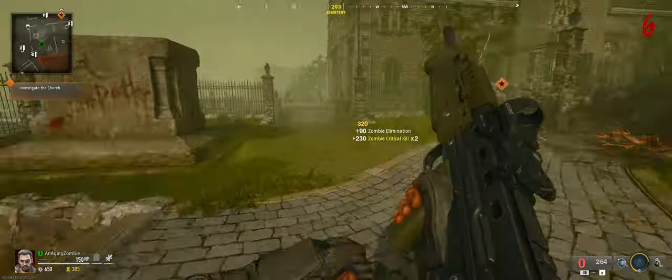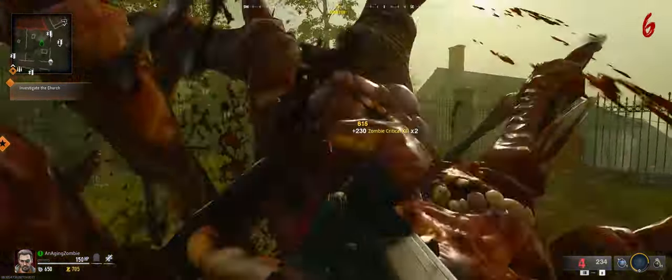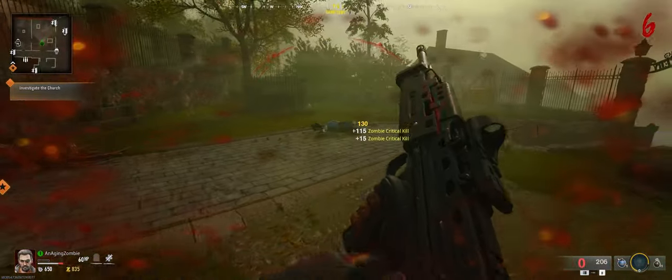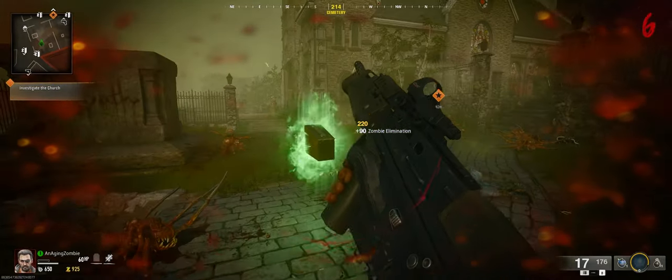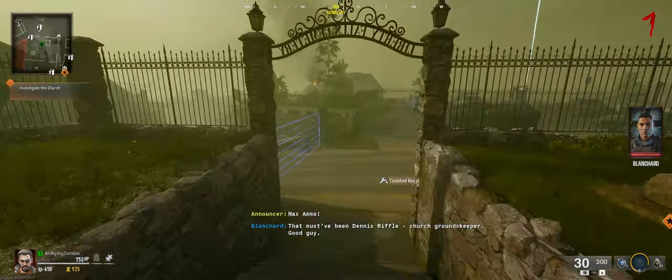I'll have to get through this special round and then hopefully he spawns next round. Oh, he spawned during this round — look at that, there he is. I have the names and health bars turned off, but if you have that turned on, you'll see it says groundskeeper. He drops his tool shed key, so I'm going to pick that up.